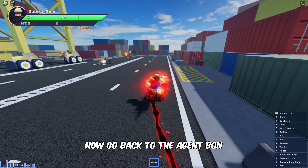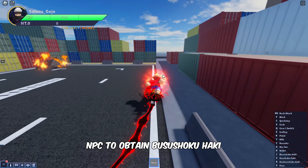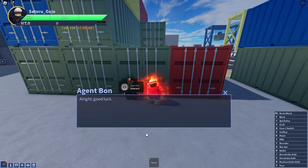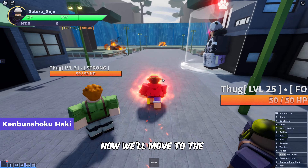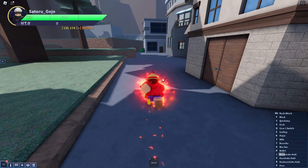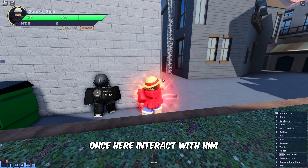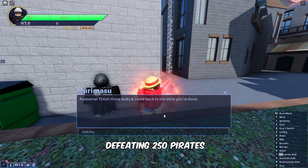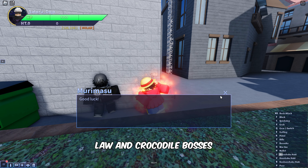Now, go back to the Agent Bon NPC to obtain Busushoku Haki. Now we'll move to the next NPC named Muramasu, who will give us the quest to get the Kenbun Shoku Haki. Once here, interact with him to take the quest of defeating 250 Pirates, Law and Crocodile Bosses.